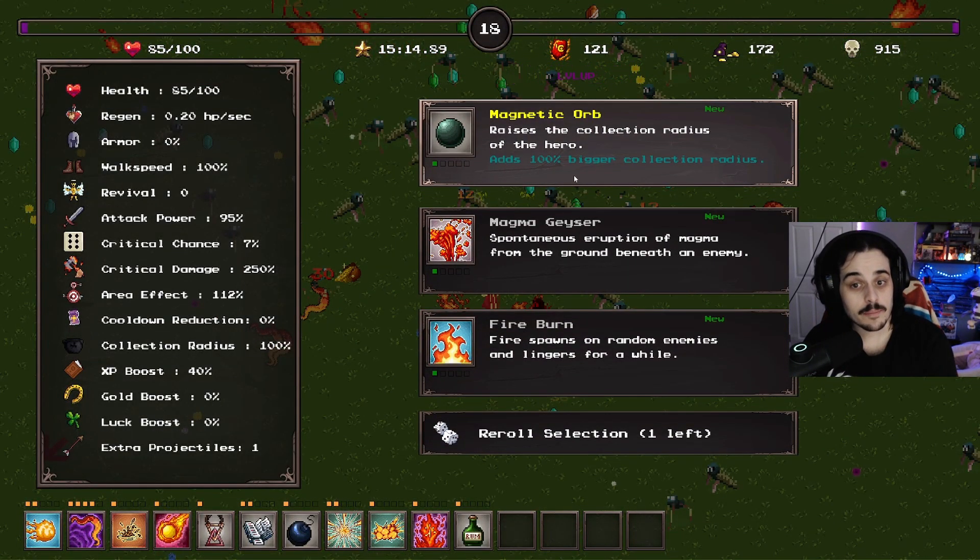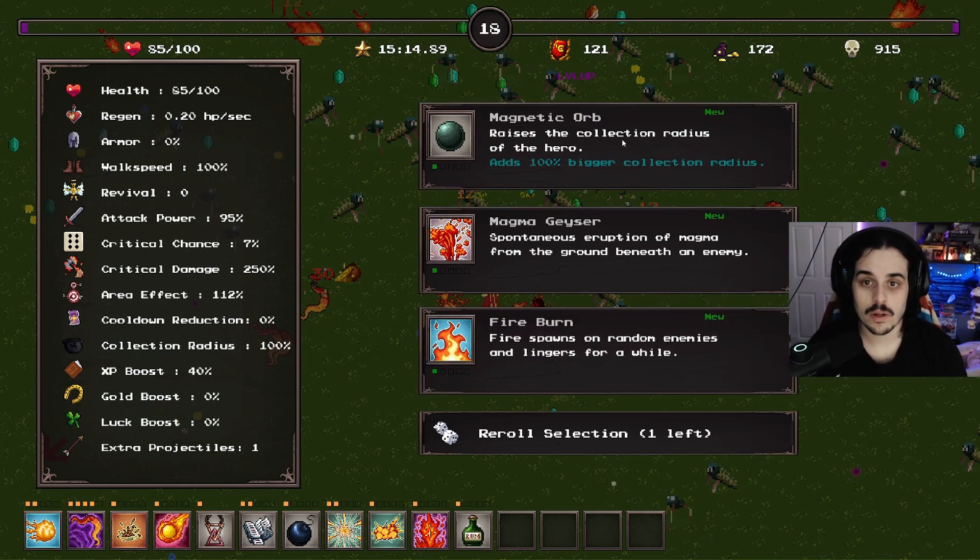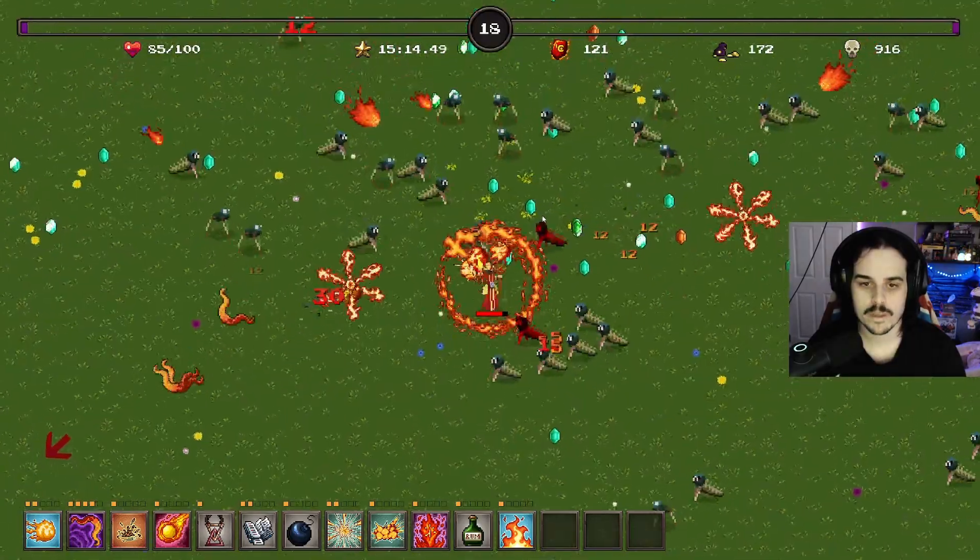We can get a magma geyser. Fire spawns on random enemies and lingers for a while - let's see the fire.